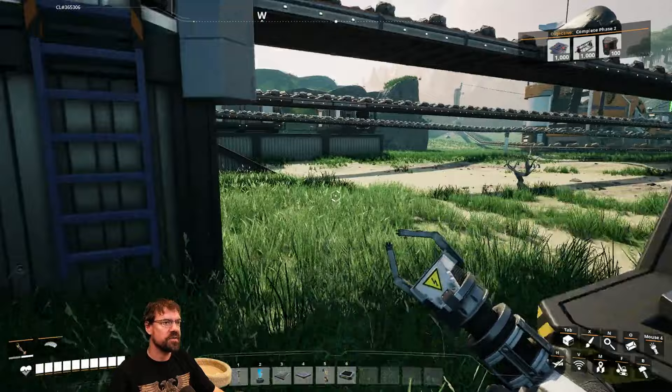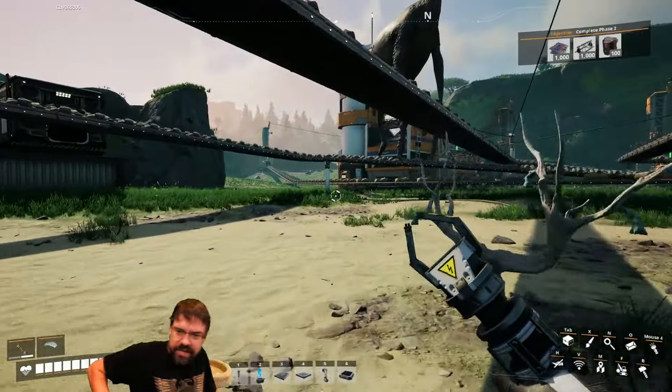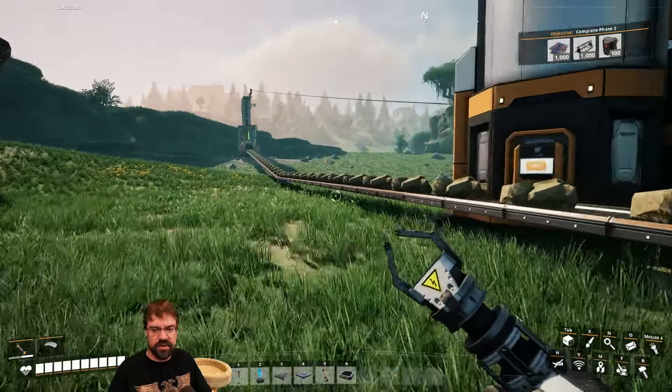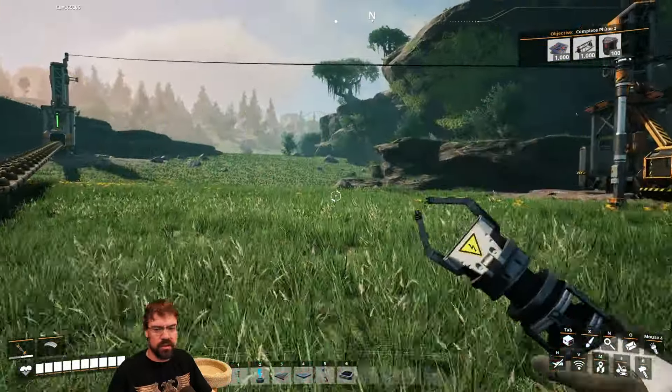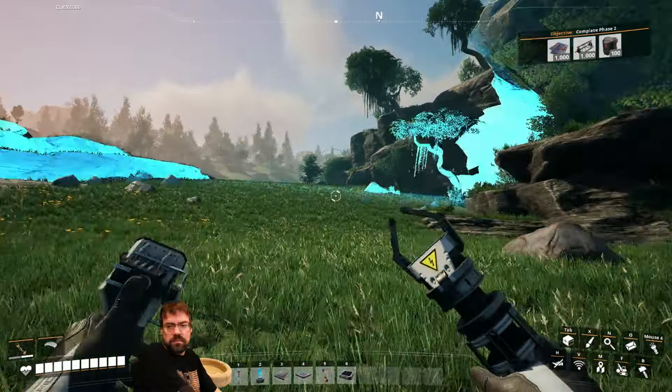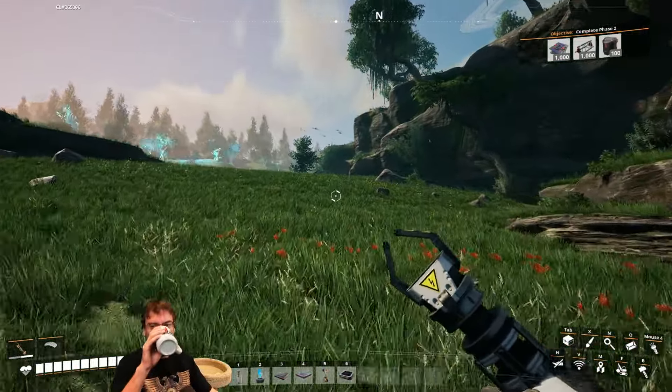Frustrated with the ticket situation, the streamer gives up on it for now: 'I don't even care about this right now — I'm busy. Stop distracting me!' They leave, then chat shares a useful tip: two water pumps should be able to power five to six coal generators.